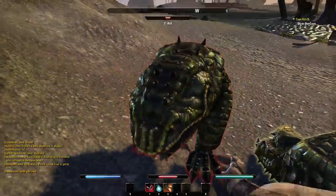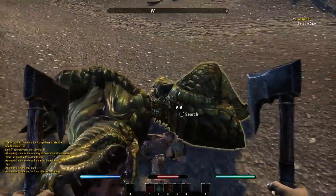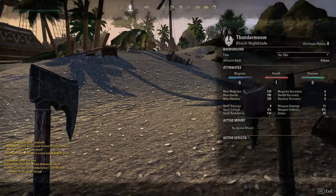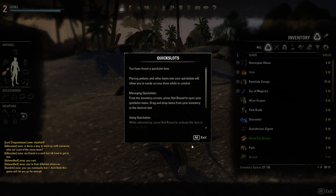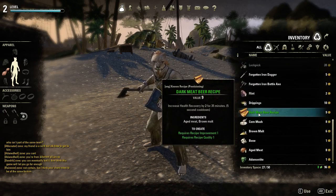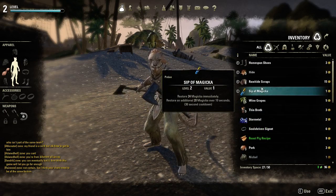What's nice is you can kind of see arrows that let you know which way health bars are going. You can dump things into quick slots apparently, but not going to worry about that right now.